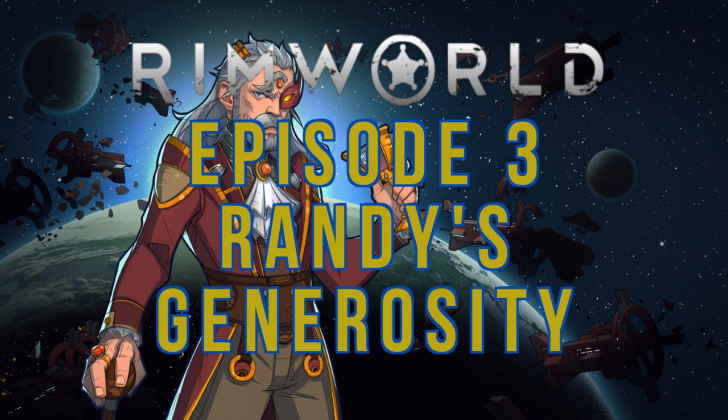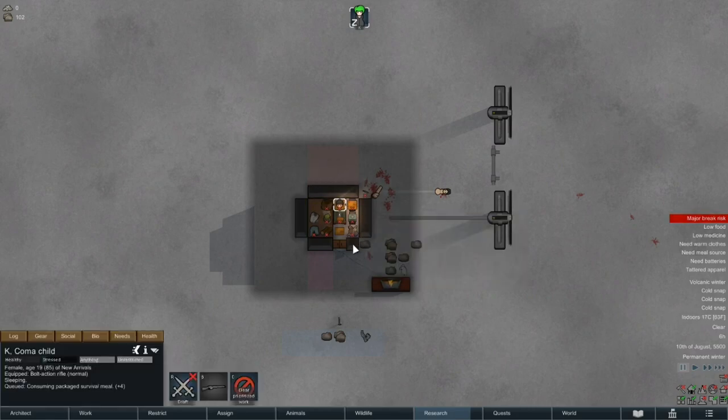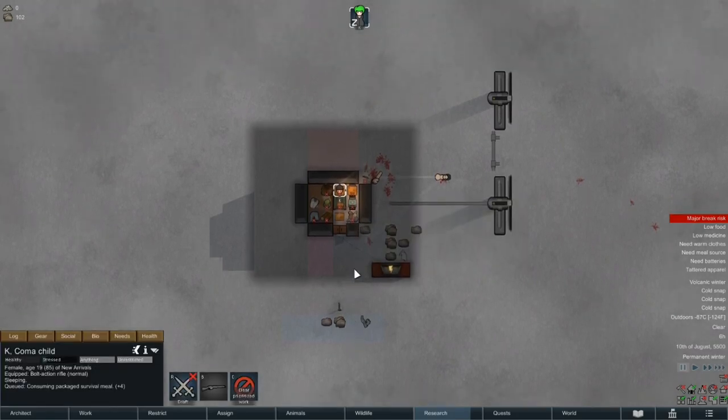Hello everybody, my name's Yelte and this is the third episode of our Ultimate CI series. If you're joining us for the first time, there's a link for the first episode in the top right hand corner. And if you missed the last episode, there's a link for that as well.